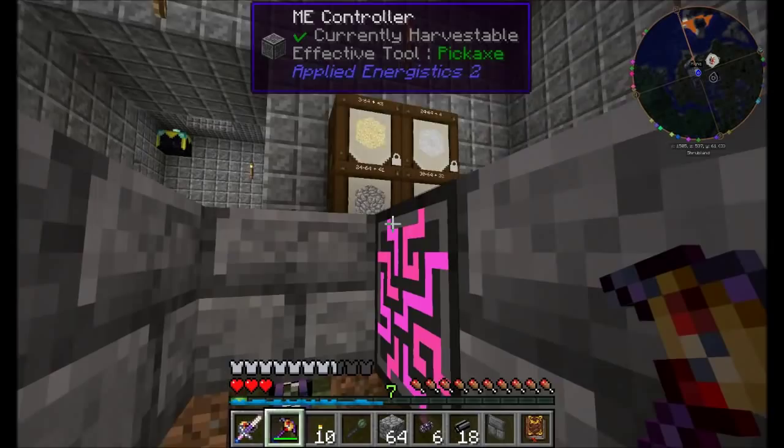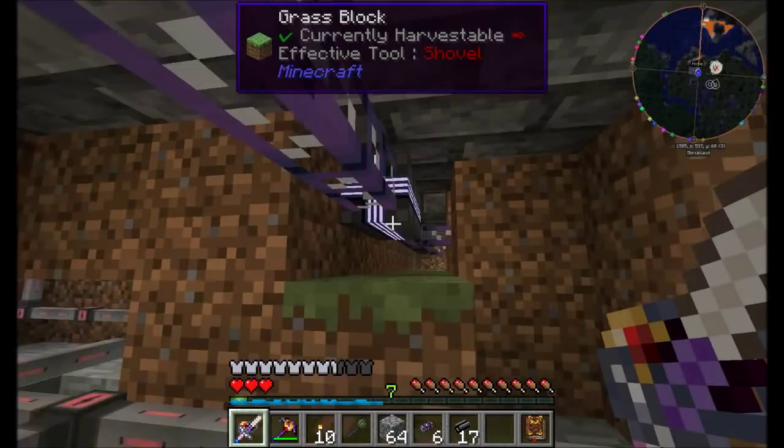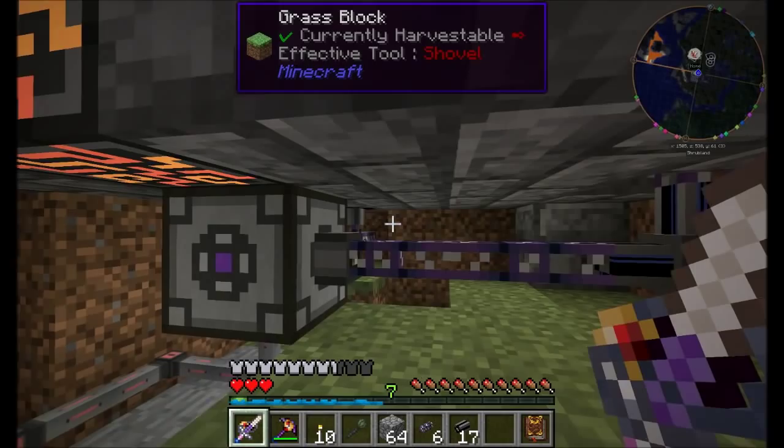Let's go downstairs and see what our situation is. I probably shouldn't have broken that block, but I'll live. Let's go see how our connection is going here with facades and all this good stuff. This cable running over here is currently using three channels. We learned last episode that normal cables can only transmit eight channels of energy, and this one's using seven, so we're in pretty tight usage right there.